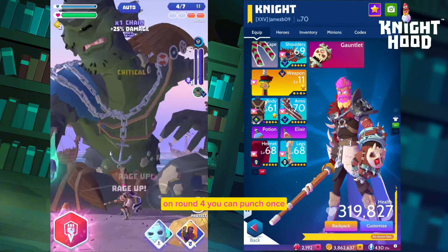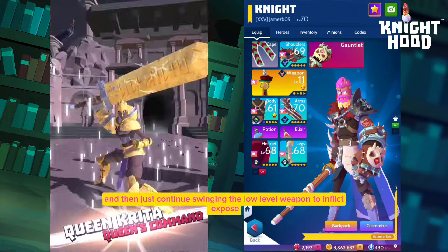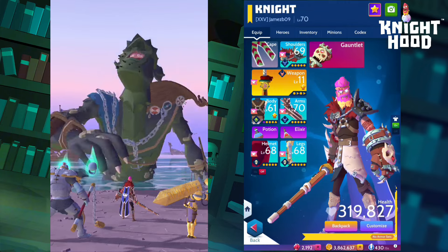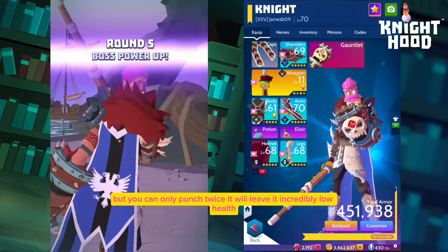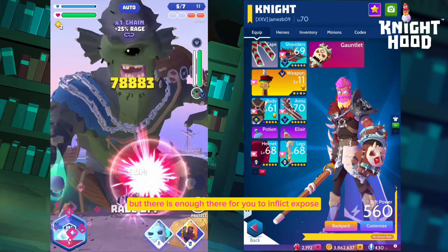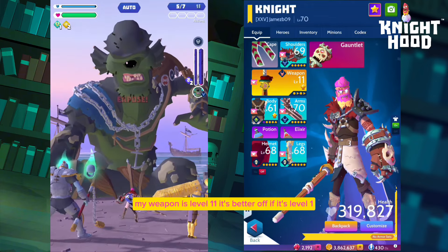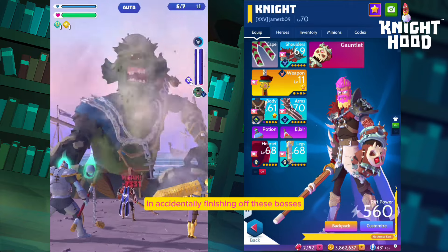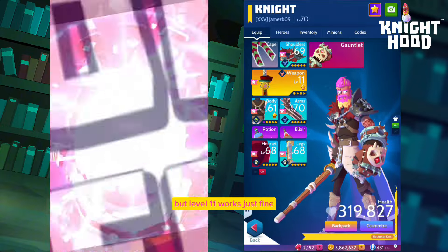On round four you can punch once, but only once — then just continue swinging the low level weapon to inflict expose. On round five you can punch twice, but only twice. It will leave the boss at incredibly low health, but there's still enough for you to inflict expose. My weapon is level 11 — it's better if it's level one because you have less chance of accidentally finishing off these bosses, but level 11 works just fine.